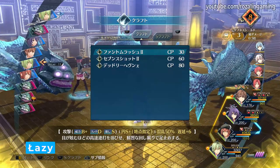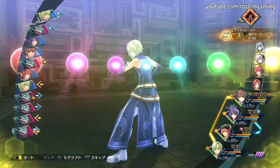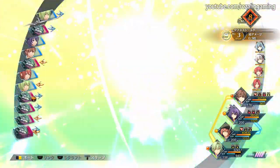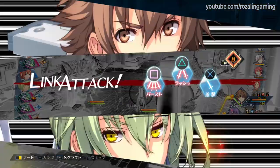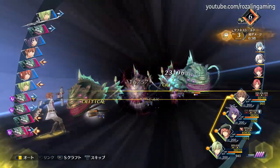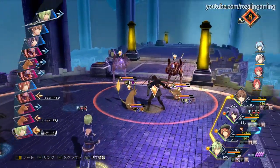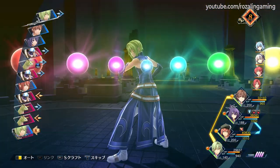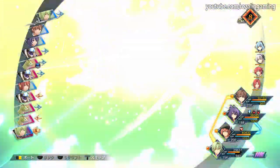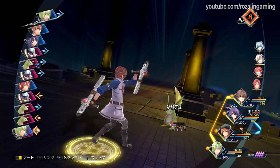While not quite the powerhouse he was in the Crossbell arc, Wadji is still plenty strong in Reverie and can be built a number of different ways. You can build Wadji in a similar way to his busted S-craft build from Azure, given that his S-craft is still among the hardest hitting in the game. But a new build he gets access to thanks to his new craft, 7th Shot, allows him to function as a healer while also dishing out respectable damage. 7th Shot is a magic scaling craft that deals damage in a wide area and then heals all party members, restoring both HP and CP based on the damage dealt. The idea is to boost Wadji's magic stat and crit rating so he can hit hard enough to keep the party healed and CP completely filled.